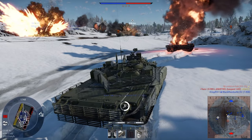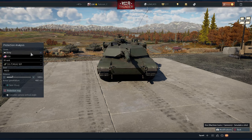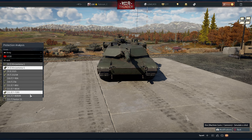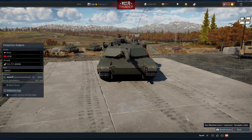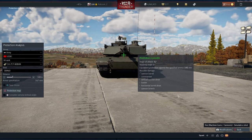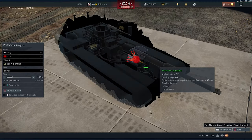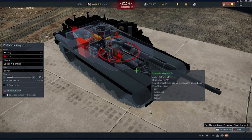Tip number 7: Study the tanks. Take the time to research and understand the tanks available in the game. Familiarize yourself with their historical characteristics, strengths, and weaknesses. Knowing your tank's armor thickness, firepower, and mobility will give you a better understanding of how to utilize it effectively in battle. Use resources like the in-game tank viewer, historical sources, and player guides to gather information on different tanks.